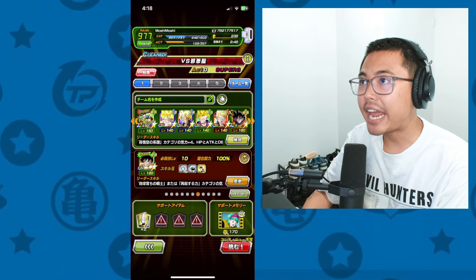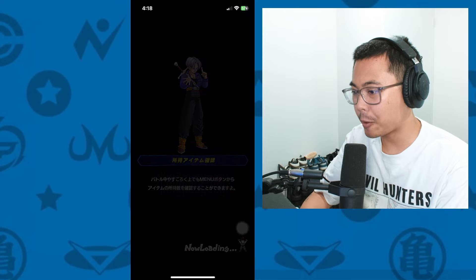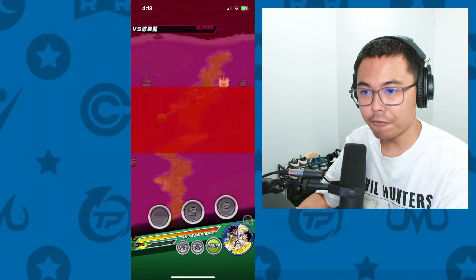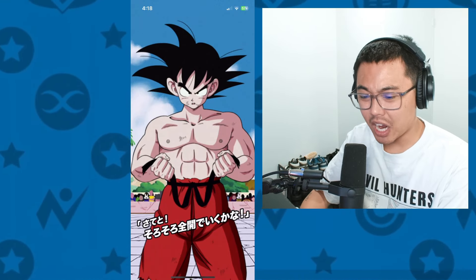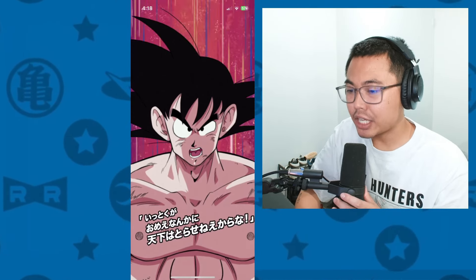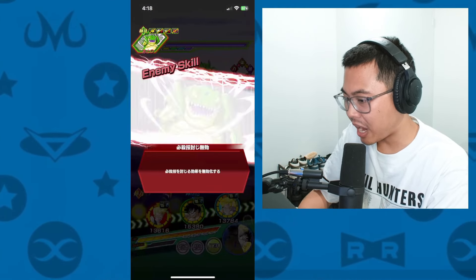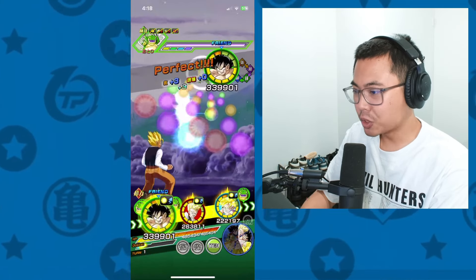We'll jump into a Goku's Family Team slash Earthbred Fighters and just see how he performs in the Shadow Dragons event. Not too bad to start things off. If you guys don't remember what he did previously, he gets damage reduction when guarding, especially when you have a Goku's Family category ally attacking in the same turn. What they've done with this EZA is pretty much give him more stats and more healing capabilities, but other than that there's not much else.